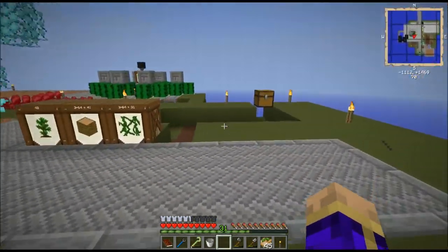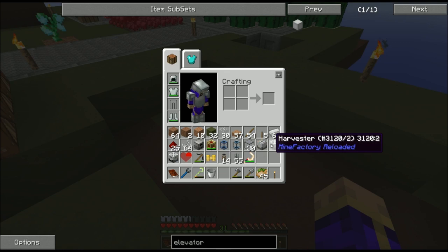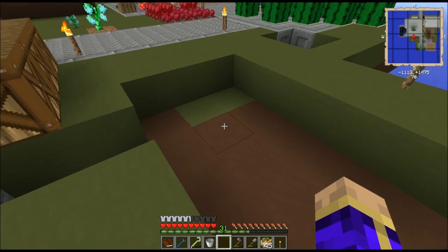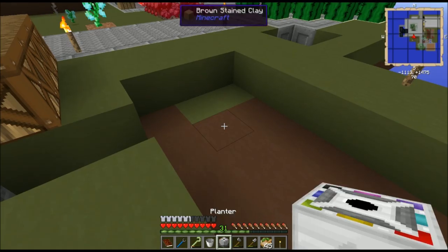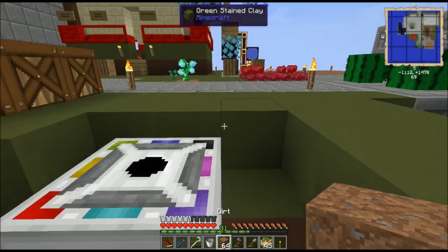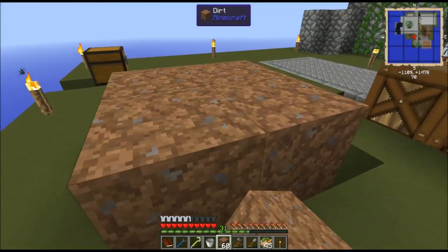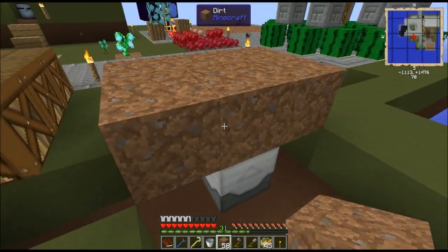I need a bucket of sludge. To make a bucket of sludge, I need a harvester to collect plants for me, and every cycle of the harvester will generate a little bit of sludge. I'm going to make myself a little jungle tree farm. The jungle tree from last time is all cut down — I did not have to do any of that by hand; the harvester did all of it for me.